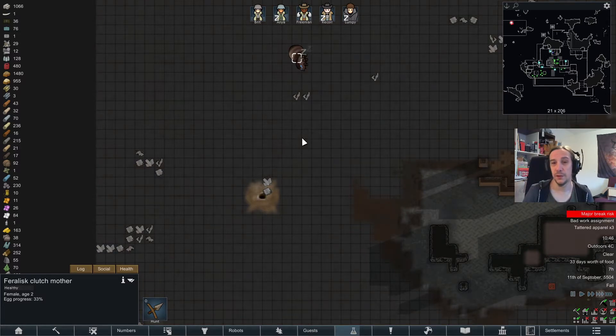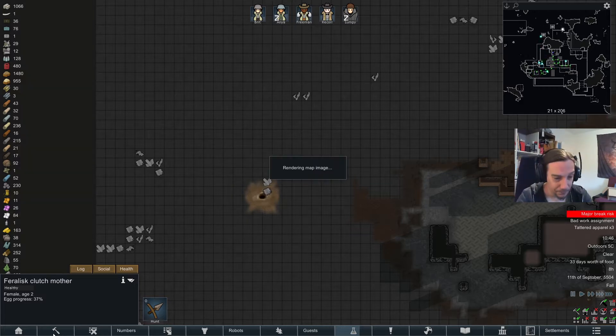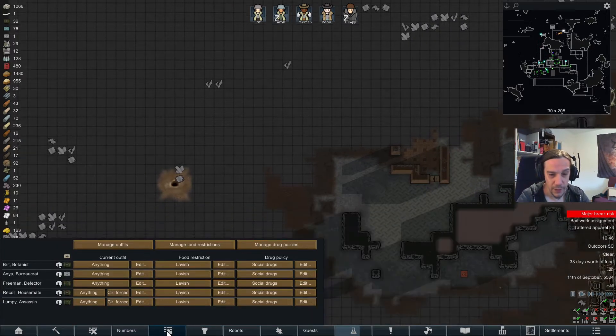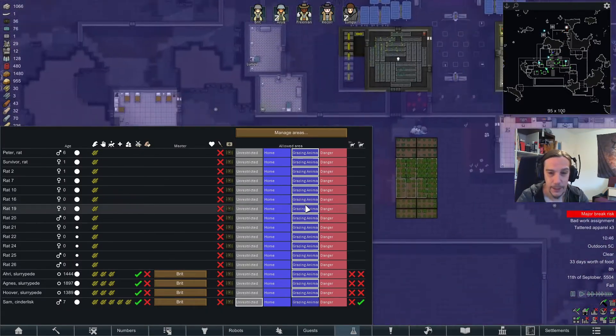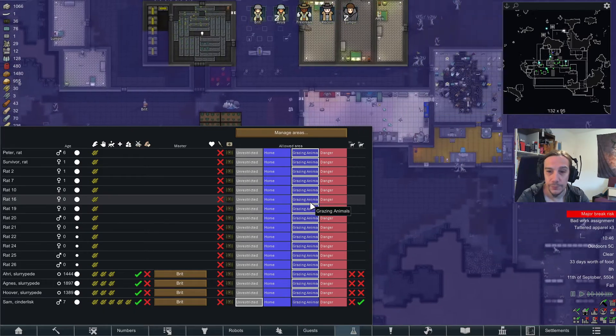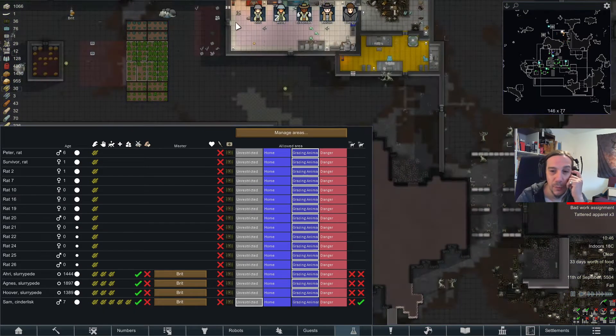I'll drop the Feralisk eggs down in the human resources department for obvious reasons, and I'm going to make sure that the animals are not allowed to eat them, so I'm going to exclude some area there.